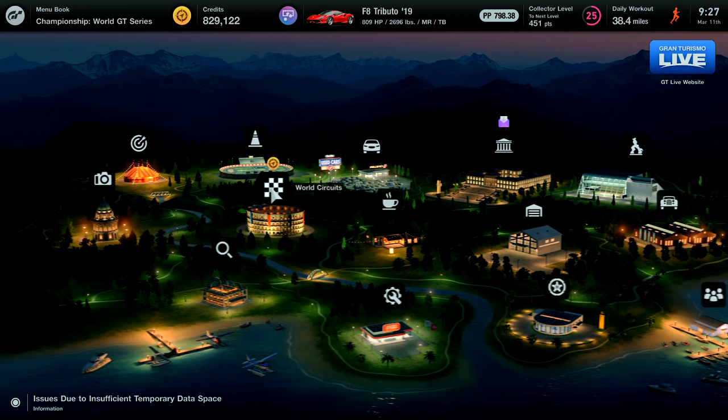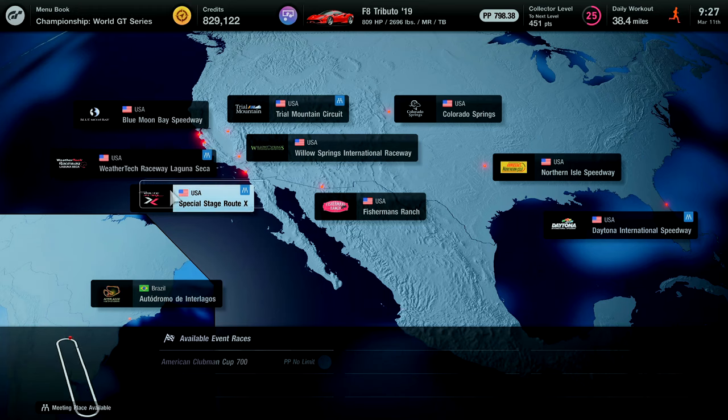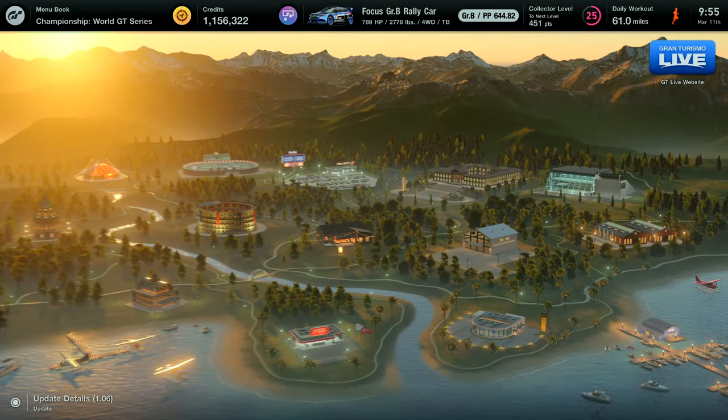The place you're gonna want to go for this is in your world circuits — go to America. You have to complete at least menu level 37 to unlock this, but then you can go to Fisherman's Ranch and you have the Dirt Champions one-lap race for $65,000, and with the 50% clean racing bonus it comes out to $97,500.